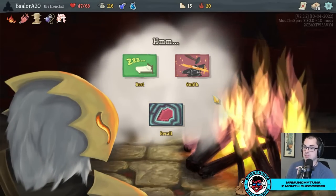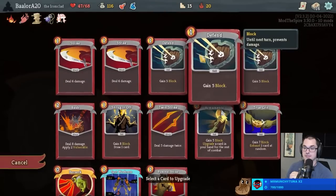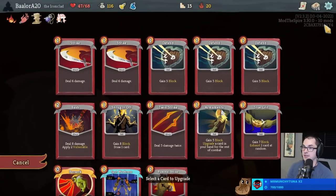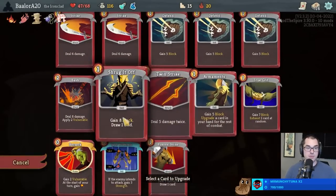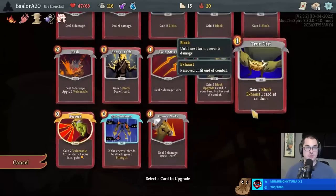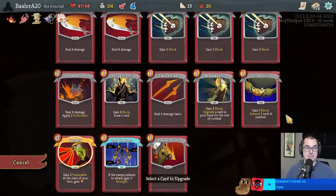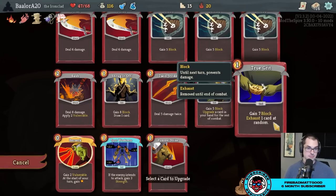Mr. Munchy Tuna, thanks for the prime sub and the 2 months. Did I actually remember to take the Pommel Strike? I did - good. So good upgrades here: both Armaments and Berserk are good, but I also like the Pommel Strike upgrade for more card draw - it's a pretty big priority for me. Upgrade the Pommel.